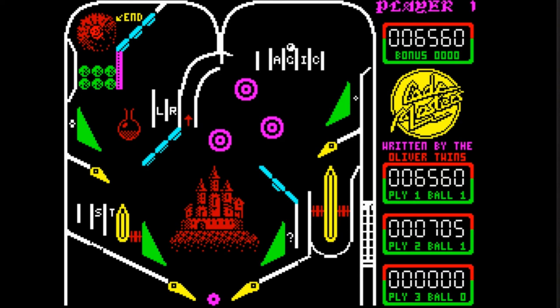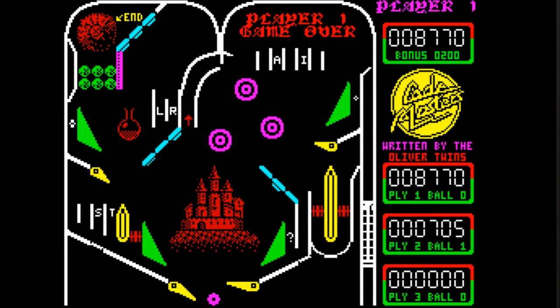At one point we had a feature where it would actually throw out another ball, so you'd have two balls in play. We used to have two balls bouncing around, but I'm not sure if that's in the final version. The end game, if you can actually manage to complete it, has the castle completely disappeared, a spell book opens, the potion bottle starts fizzing, the wood is completely cut down, and a small cottage appears.